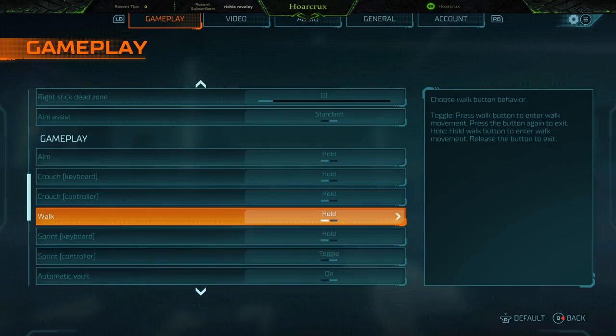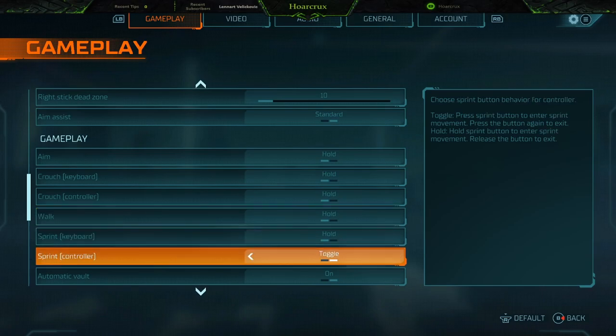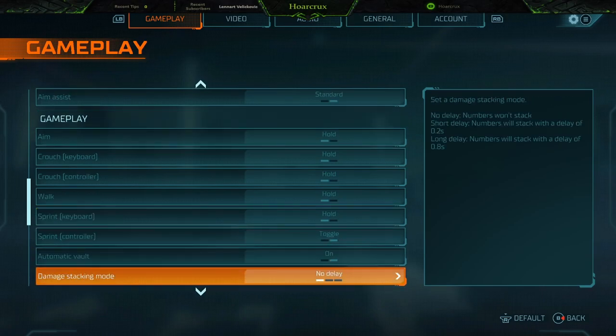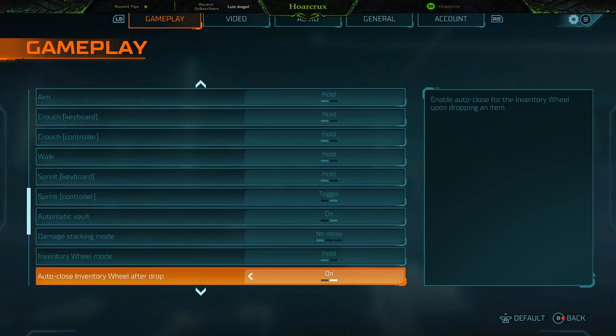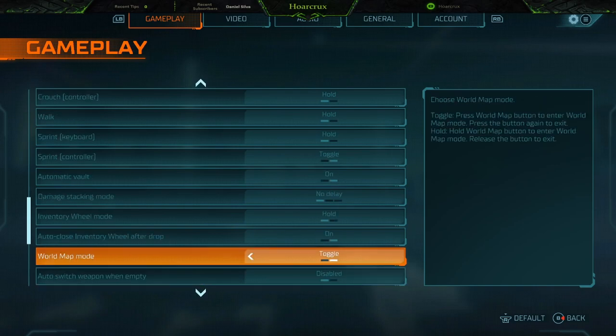I wish there was an auto run — I don't see an auto run feature. Auto vault, always keep that on. Damage stacking — you don't want to have delay on that at all. Auto close inventory after wheel drop, I just have this on. It's just a convenience thing. World map you can toggle on or off, whatever.